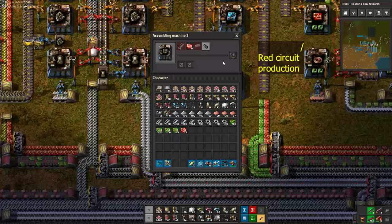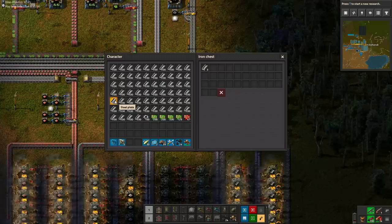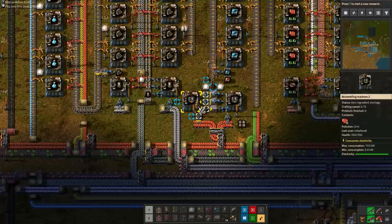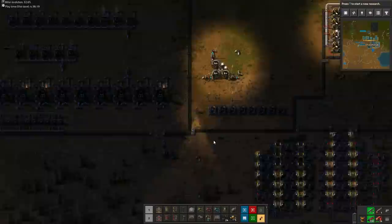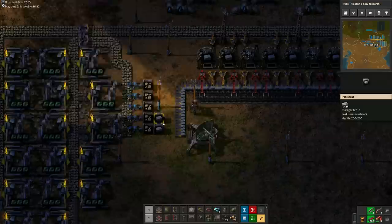Next up, we need 5000 steel and 5000 stone bricks, so clear your inventory and start hauling! 5000 resources happens to be exactly one full steel chest plus one stack per assembler, so it's easy to set up. Now we just need to repeat this trick for 5000 stone bricks. As you see, the stone mine is sitting idle. It has already produced all of the required stone and stone bricks. We don't need more than this, so don't let the chests fill up again.